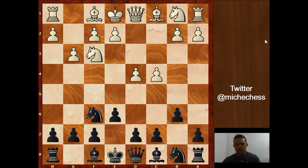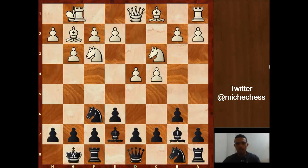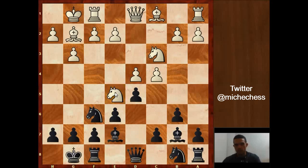g3, Bb7, Bg2, Be7, white plays Nc3, black castles, white castles, and here d5 — breaking and trying to control the center. Ne5, a typical move here, controlling this square and also clearing the line for the bishop.